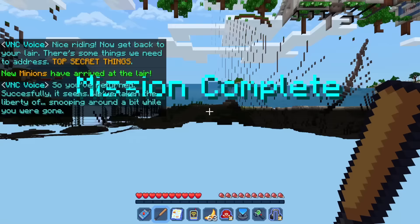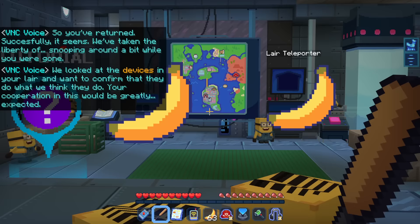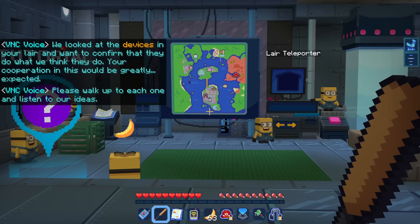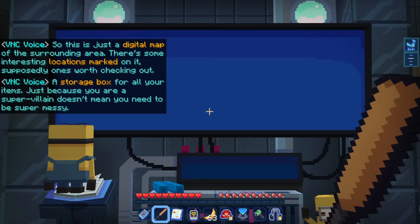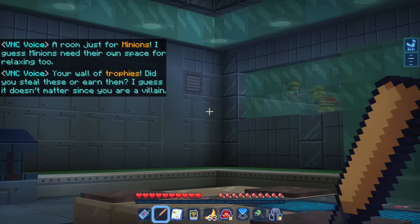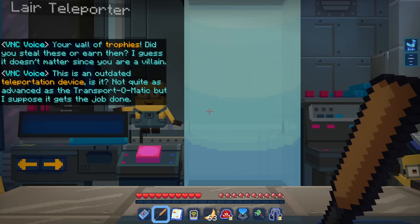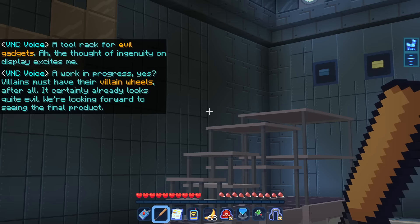Get back to your lair — there's some things we need to address. You've returned successfully! The VNC snooped around and wants to confirm what all the devices in the lair do. 'This is a digital map of the surrounding area. A storage box for all your items — just because you're a supervillain doesn't mean you need to be super messy. A room just for minions. Your wall of trophies. An outdated teleportation device. A tool rack for evil gadgets. And a villain wheels station — a work in progress, but villains must have their villain wheels.'